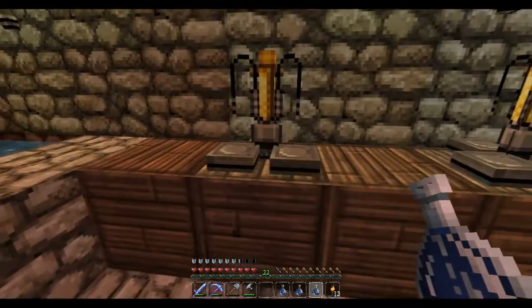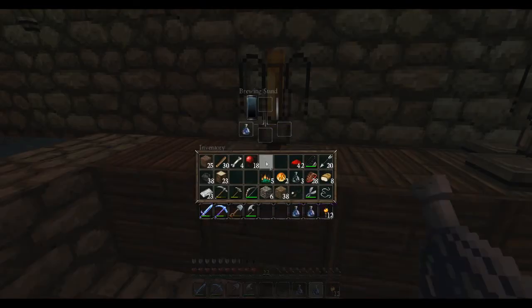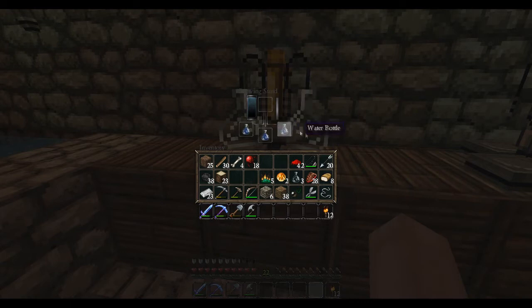Now we're going to put the glass bottles in the brewing stand. Then we are going to make an awkward potion, which is the base for all the major potions, and you need nether wart, which you get from the nether. So just put nether wart in the top here. It's doing its little brewing simulation — here's the progress bar — and voila, we have awkward potions.